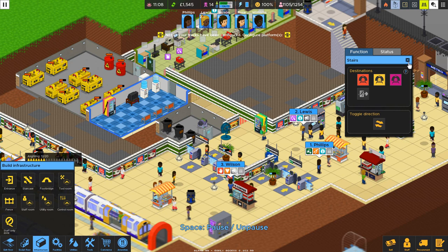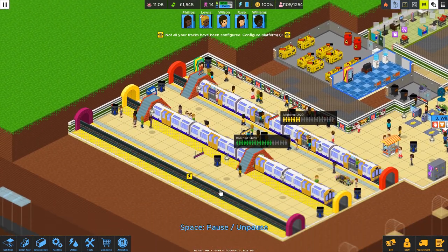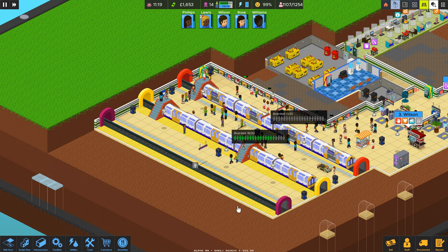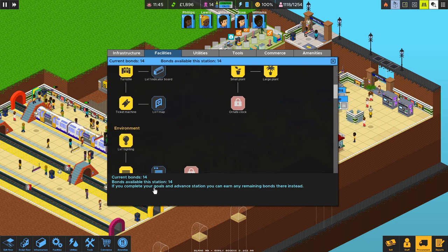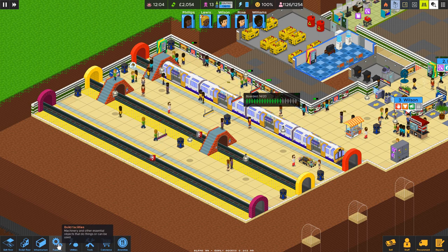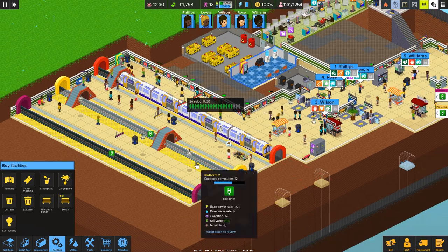Now we have three platforms. We want to try and squeeze in some benches and indicator boards - let's do benches first. These poor commuters are so tired. Let's place a bench, a bench, a bench. I read on the Steam forums that it's better to stagger your trains, and since someone took the time to come to that conclusion I thought we should try that, but honestly I'm not sure.